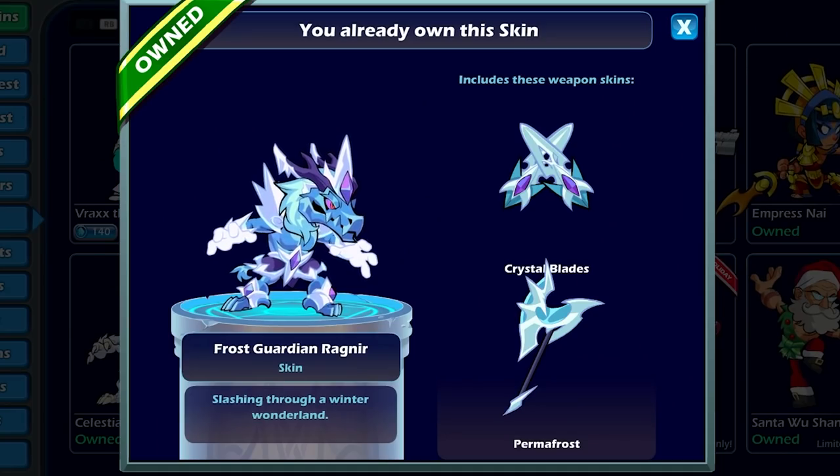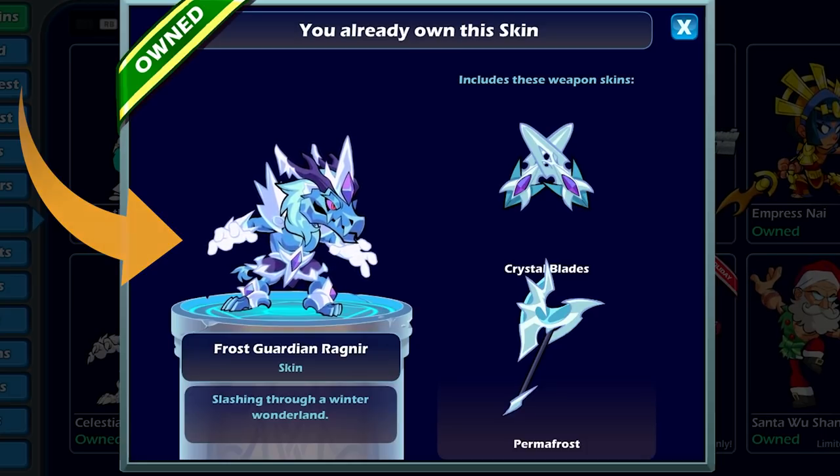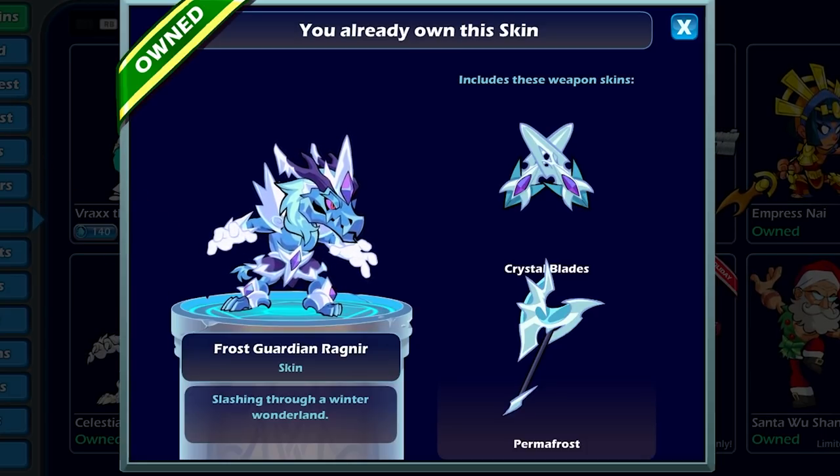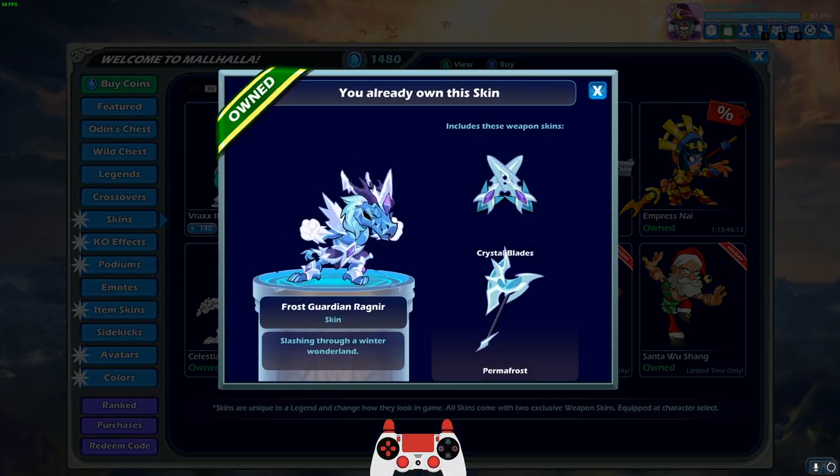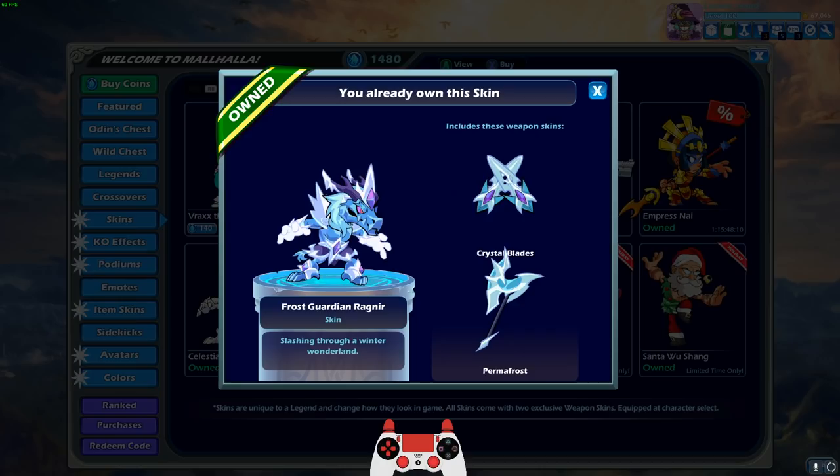Now, as you can see, Frost Guardian Ragnir is made completely out of ice, and he even has ice weapons, and that's awesome and all. But Ragnir is a fire-breathing dragon, and as we all know, frost dragons — well, you would think that they would breathe frost.